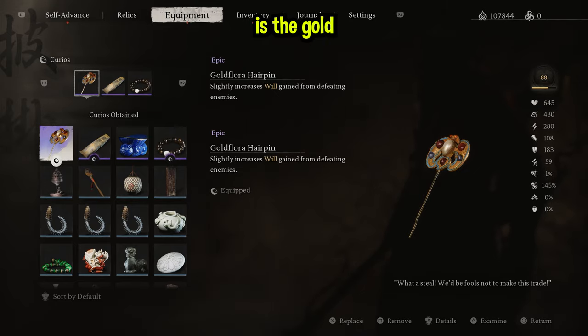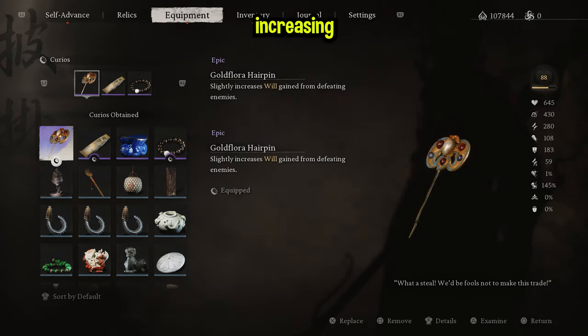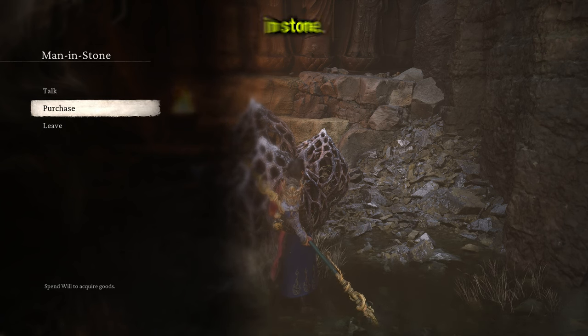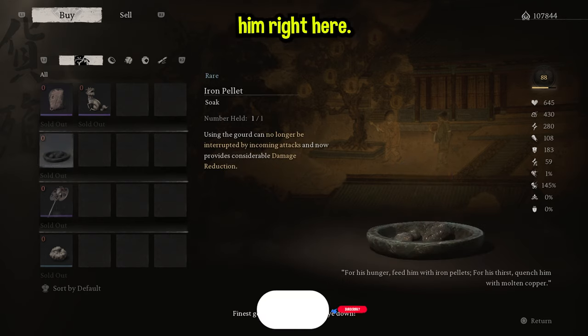The next thing you probably want to have equipped is the Gold Floater Hairpin. This is going to double up on the Lantern Holder's effect by slightly increasing the will gain from defeating enemies. To find the Gold Floater Hairpin, you need to come to Chapter 2 and speak to the Man in Stone, and you can purchase it off him right there.